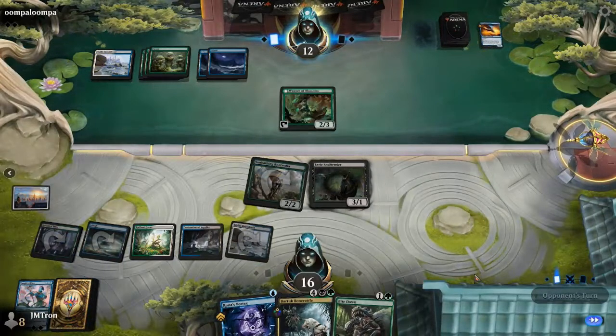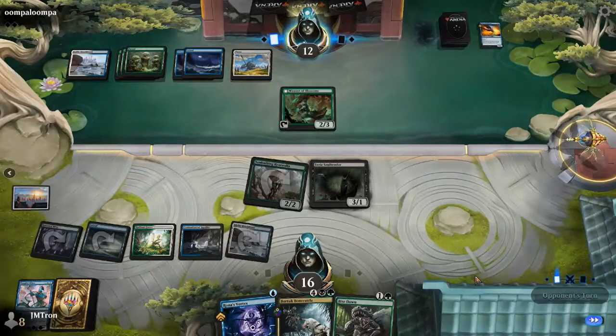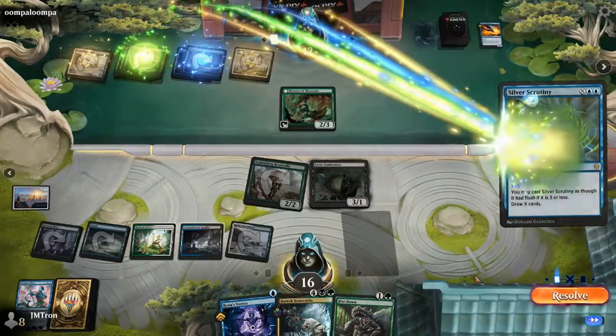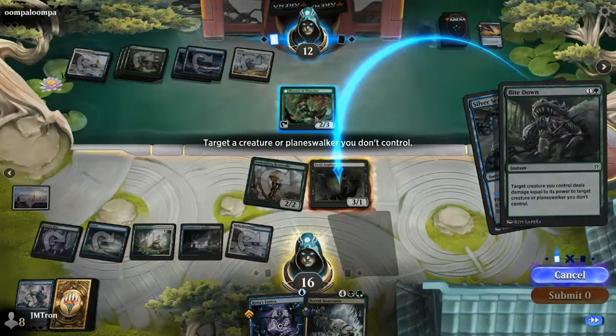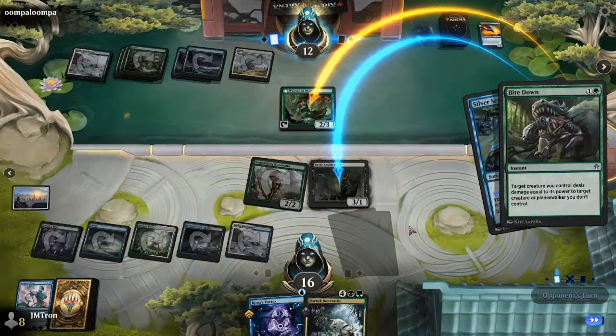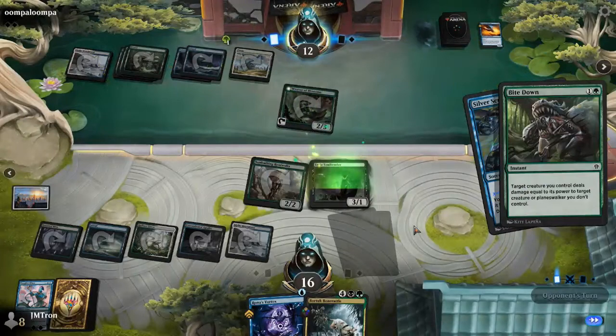Once Jordan gets his next land, the Vortex Bone Rattle plan to bring back the Haughty Djinn might be the play. The Djinn is a three-four, and it gets quite large — he's already played a couple of instants and has more in hand, so it doesn't take long. Jordan is going to draw five cards here to get way up on cards, and Christopher is going to have to find something to compete.